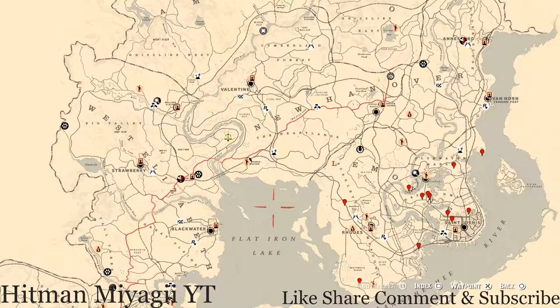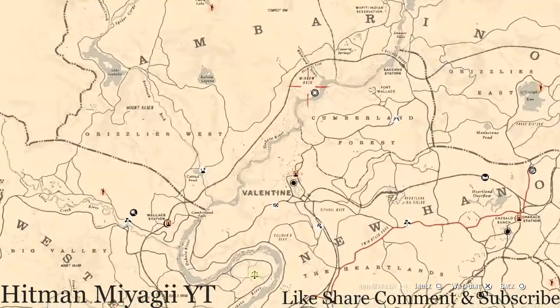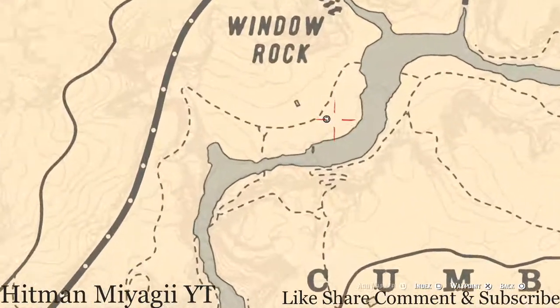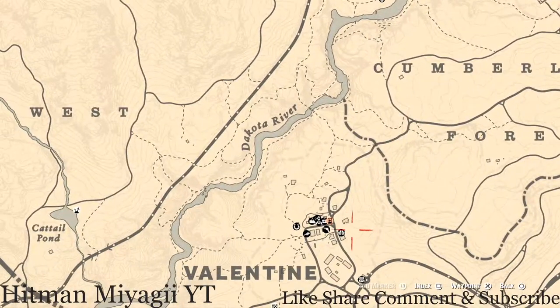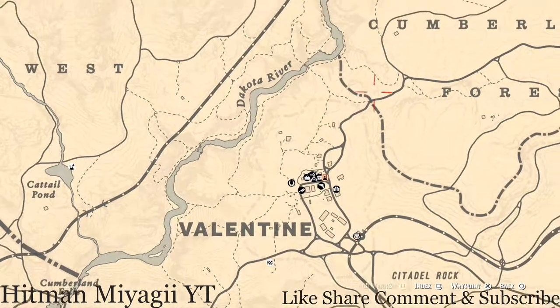I do post her location as soon as I can — it's not always right when she switches, but I try. Madame Nazar's location today: she's up here above Valentine, above Crumbling Forest, right here at the word Window Rock on your map. She sits right below the word Window Rock for today until 2 AM Eastern Standard Time, New York time zone.